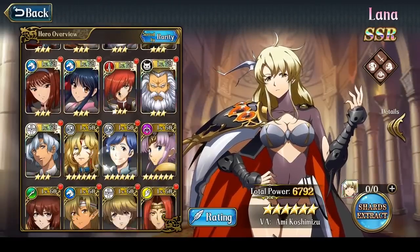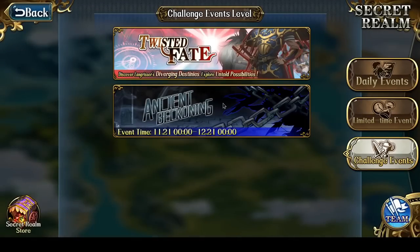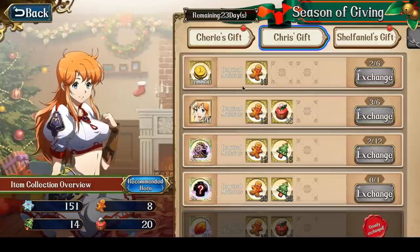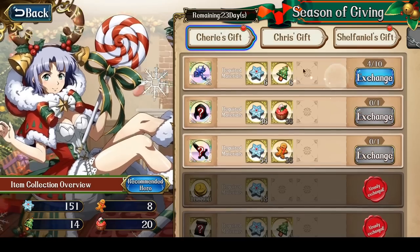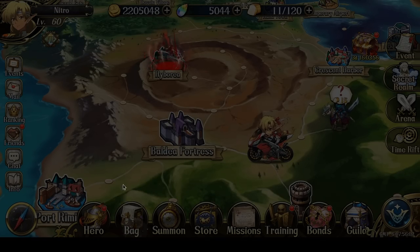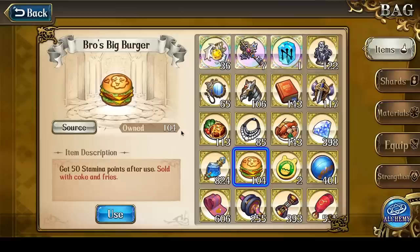SR status: due to the event, Chris instantly hits 6 stars. The event lets you earn potentially 120 shards of Chris — under Chris's Gift you can exchange for 20 shards of Chris, 6 times. I exchanged 3 times, got 60 shards, and instantly raised her to 6 stars. I'm currently farming this event and my goal is to try to get it done this week due to Christmas coming up. At the very least I can definitely farm it up since I'm sitting on 104 Burgers, which I've been stocking up to use when Anarchy hits the level 70 version.